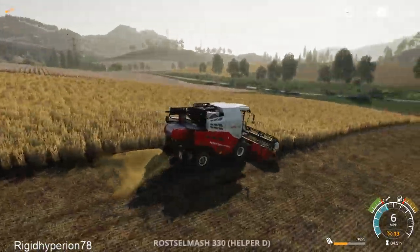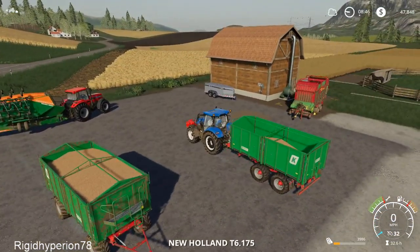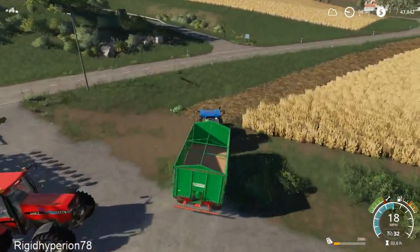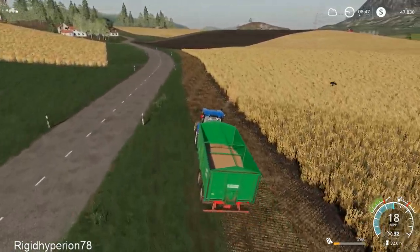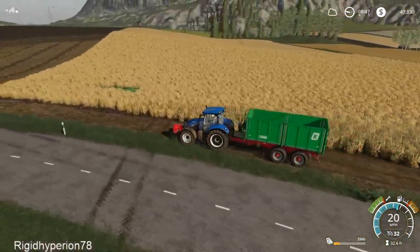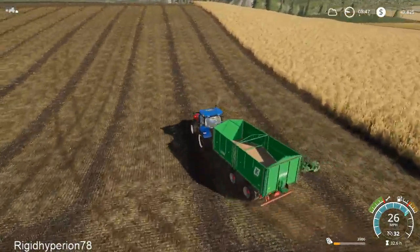Let's pop this guy back onto a worker and check on our little Nova here. 2,000... 4,000. We are making some good headway. We're about halfway done on the large 18-19 field, and the little Nova was about halfway done on field 11.